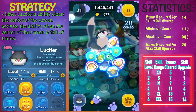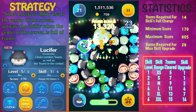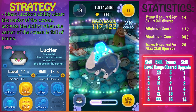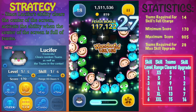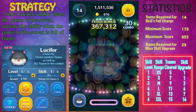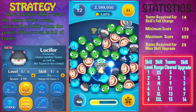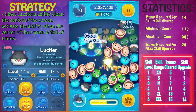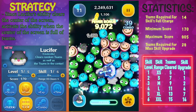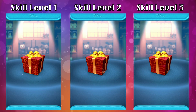Some of the strategy for using Lucifer is that you want to make sure you have a lot of zooms in the center of the screen before you activate the ability. Avoid any gaps in the middle for the main blast. Don't worry too much about the random zooms — that number is always a fixed amount. At skill level one you're always guaranteed five, and at skill level six you're always guaranteed 15 additional zooms cleared.